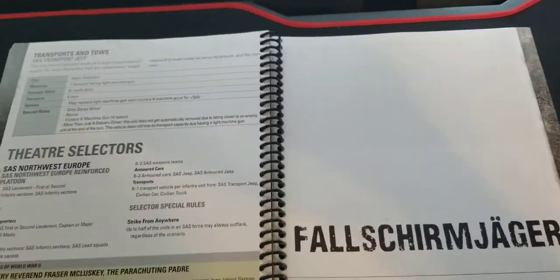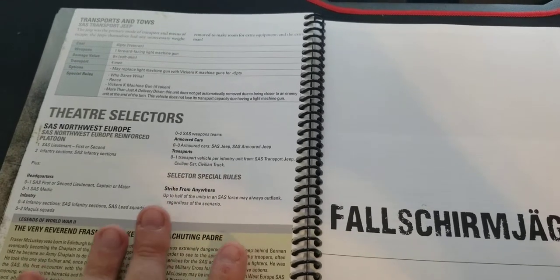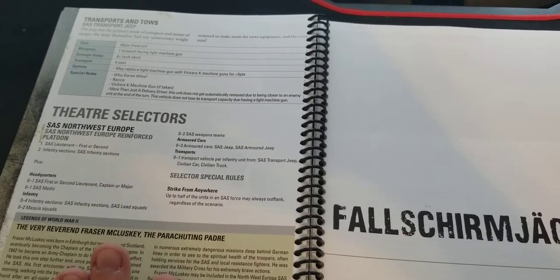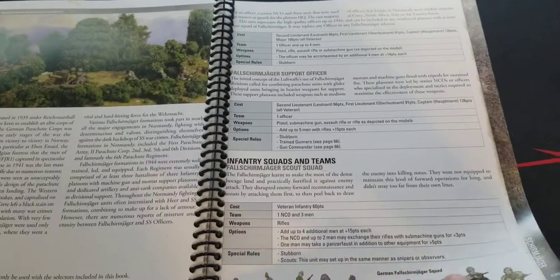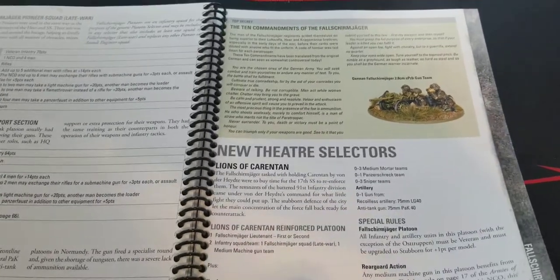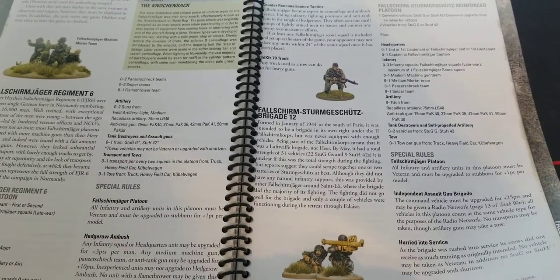If you're a fan of the Brits, you're not forgotten in this book. Even though this is the US Sector book, there's stuff for the French and the Brits in here too. Don't feel like any one of these campaign books limits you to a very narrow game experience - there's so much in here. Moving on to Fallschirmjäger: new units and a full-on Fallschirmjäger force, the Lions of Carentan. There are even the Ten Commandments of the Fallschirmjäger, with really great blurbs on the forces involved.